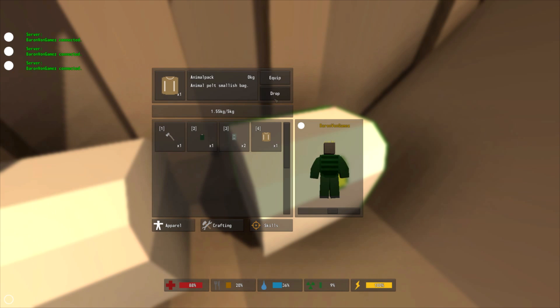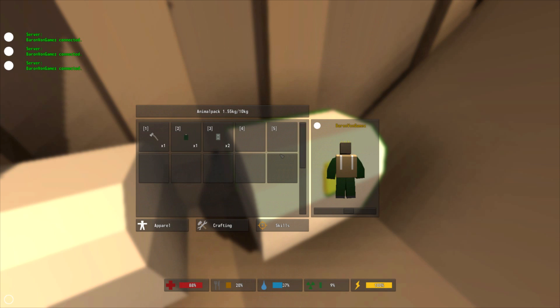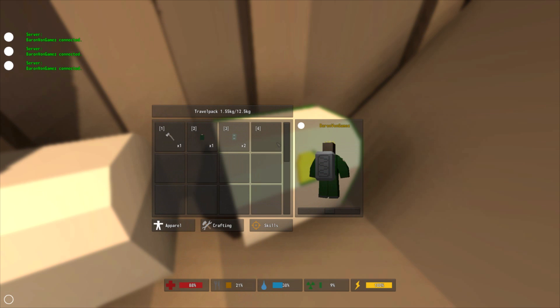Now we have the animal pack. The animal pack is the only craftable pack in the game and it can hold up to 10 slots and 10 kilograms of weight. What is interesting however is it does give you a fifth slot, giving you another hotkey. Next we have the travel pack, found in civilian locations, and it has 16 slots, four hotkeys, and can carry up to 12.5 kilograms in weight.